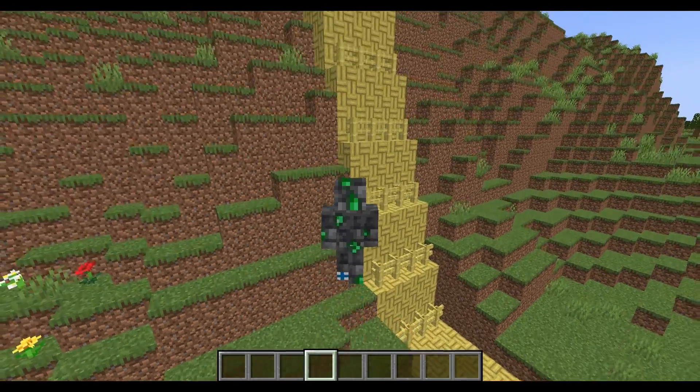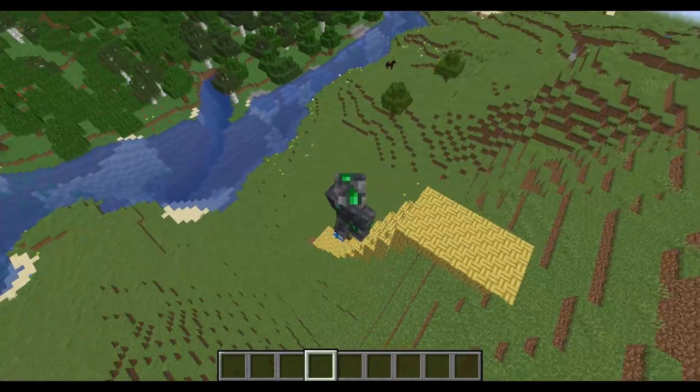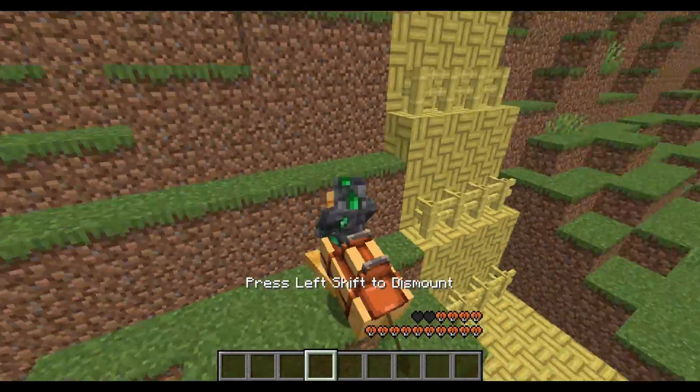When they added camels to Minecraft, they mentioned that camels can walk over fences, which are 1.5 blocks high. That means camels can go from the ground to the fence, and from the fence to a 3-block-high ground.